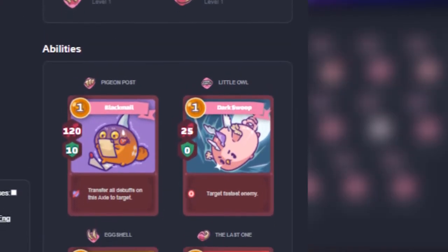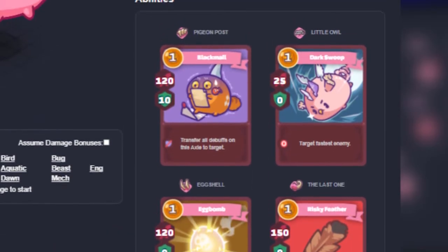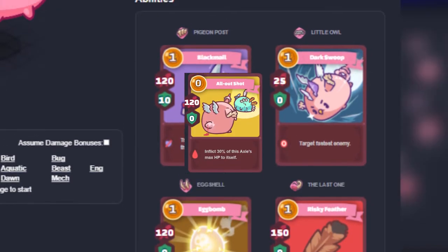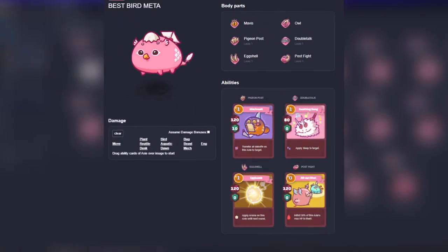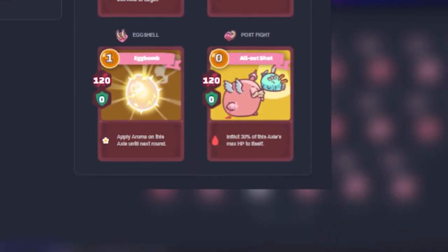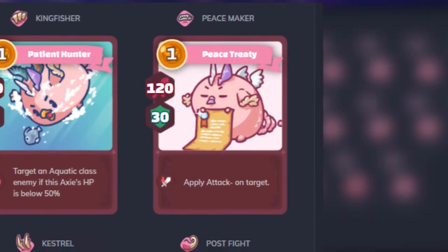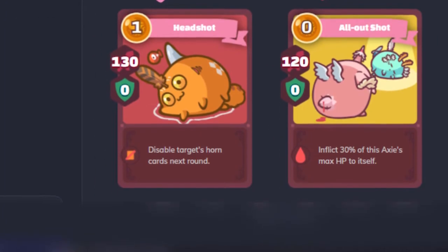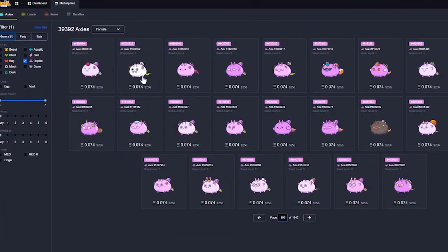Here are some common Bird builds: the Backdoor Bird uses Dark Swoop to target the fastest enemy, Egg Bomb for damage, Blackmail for damage and to remove all debuffs from yourself, and either Post Fight or Last Feather for the finishing blow. Double Talk puts the enemy to sleep and bypasses shields, combined with Egg Bomb, Blackmail, and Post Fight for damage. The Max Damage Bird build runs Peace Treaty, Kingfisher, Kestrel, and Post Fight — you definitely do not want to go up against that.